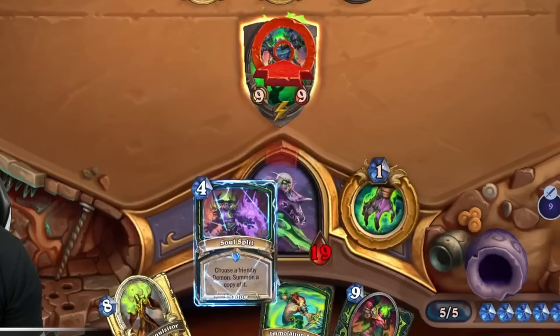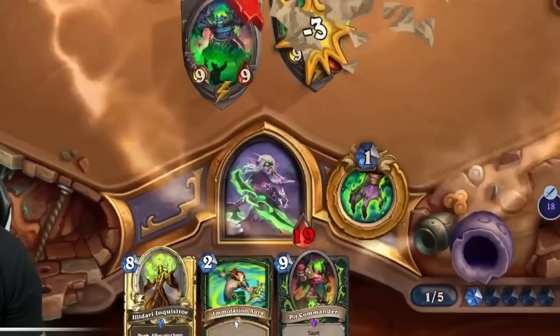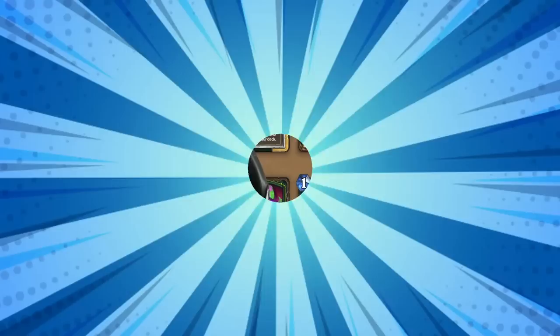The deck is Big Demon Hunter. The goal of the deck is to cheat our big demons into play with things like Sigil of Reckoning and Raging Felscreamer, bring them back to life with All Fell Breaks Loose so that they can do face damage in the form of either Illidari Inquisitor or Brutal Annihilon.